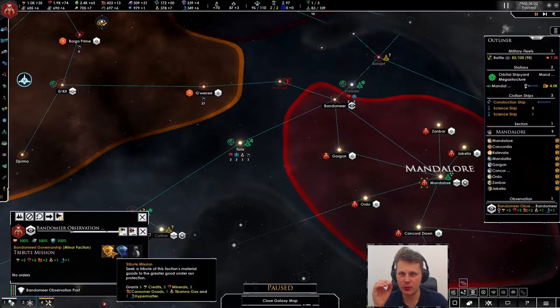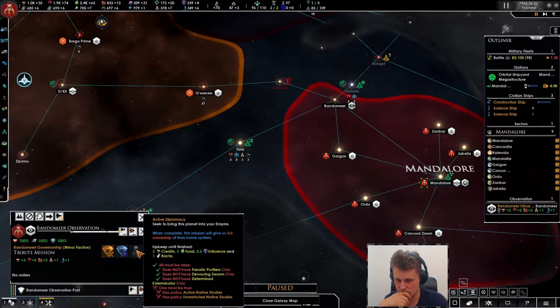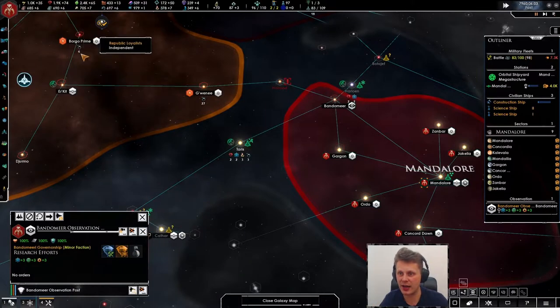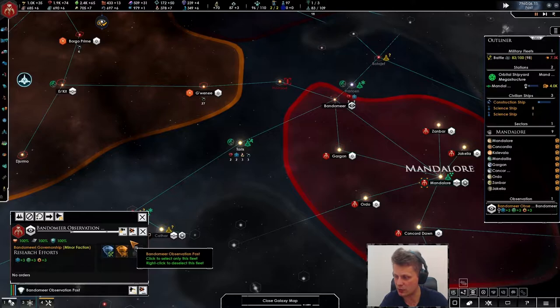We have a decision to make because this is really good. Do we focus on research? It's nine research, and an additional seven society will be granted after a specific resolution is passed by the galactic senate. I kind of feel we want to go research — the more research the better. Let's go research, we'll get those materials. It's a cool option, it really is.